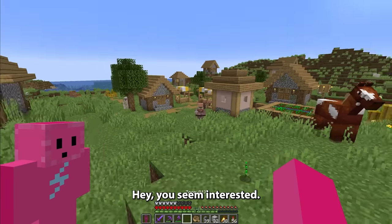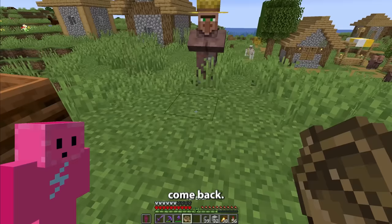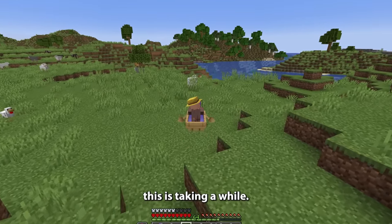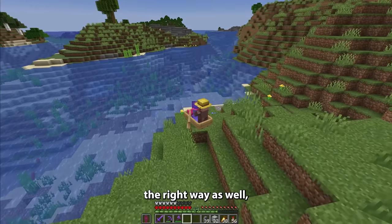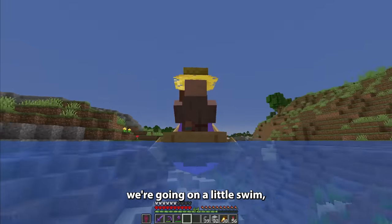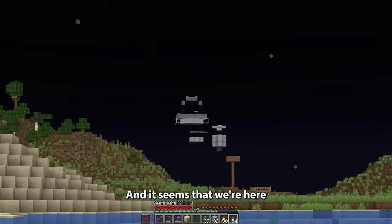Hey, you seem interested. Yeah, bro, just stand right over there. He ran away from me. Come back. Yeah, bro, I got you. Thank you so much. This is taking a while. I hope I'm going the right way as well, because I literally have no clue where I'm going. I guess we're going on a little swim. Maybe I'll get to see a shooting star. And it seems that we're here.